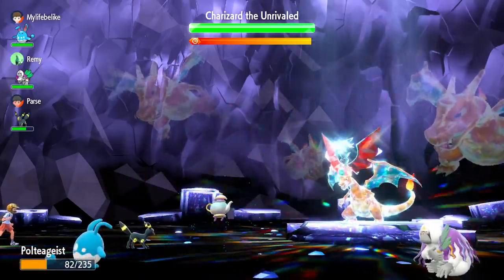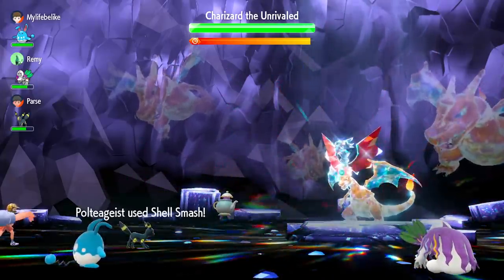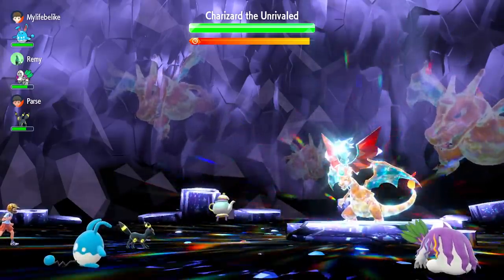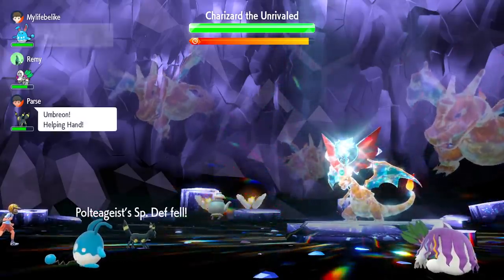This setup is going to utilize Poltergeist as an attacker, Oranguru as an Instruct support, and two other Pokemon that can use Fake Tears to lower the special defense of the enemy and Helping Hands to increase the attack of Poltergeist. Let's get into the big one though — how to build the Poltergeist.